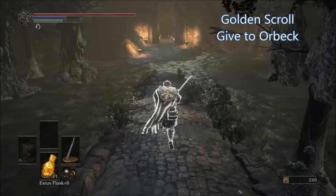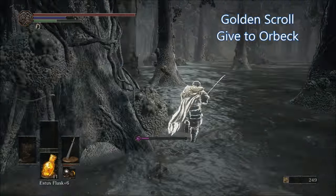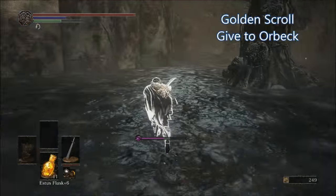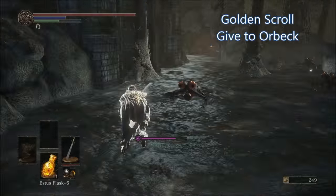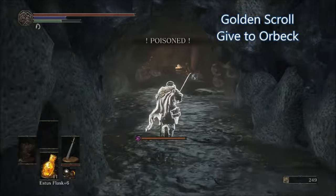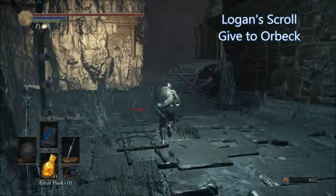To get the Golden Scroll, start at the Keep Ruins bonfire on the Road of Sacrifices, head towards the big door, and turn to the right. Hug the wall until you reach a cave by the basilisks, and inside will be the Golden Scroll.